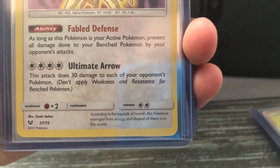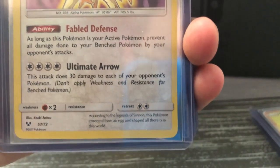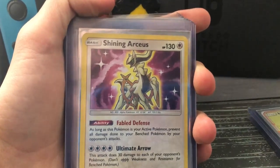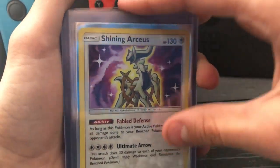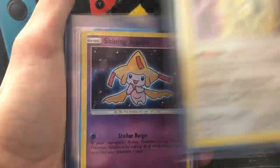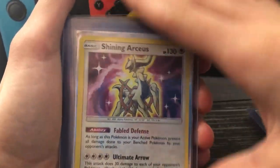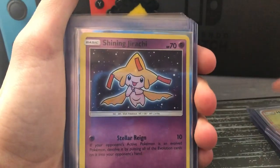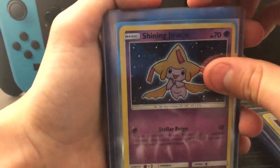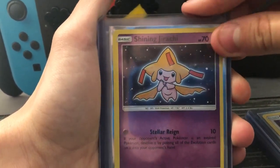According to the legends of Sinnoh, this Pokemon emerged from an egg and shaped all there was in this world — well, in Pokemon obviously. If you don't know who actually made the world in real life — God, Jesus Christ made the world. If you want to know more about that, find a Bible. Find a church to go to. We got shining Jirachi.